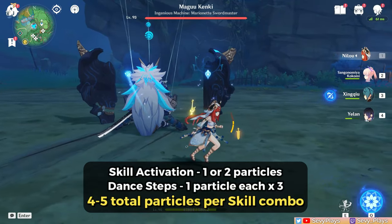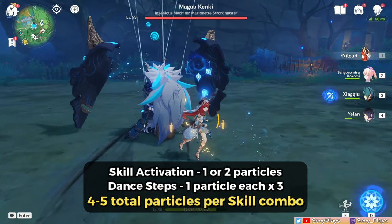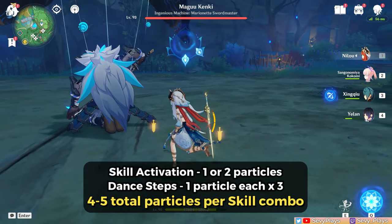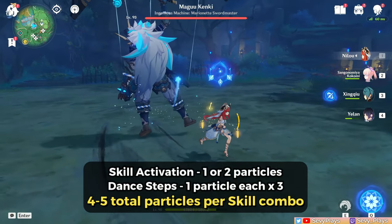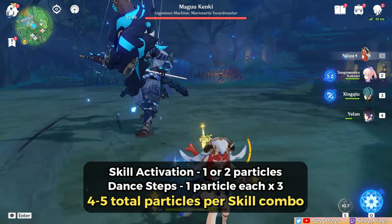To quickly mention her particle generation: from my tests, she generates one or two particles when you hit an enemy upon activating her skill. Then each pirouette step generates one particle on hit. Hence, she can generate a total of 4 to 5 particles per skill combo.